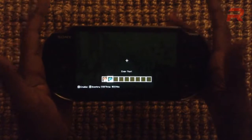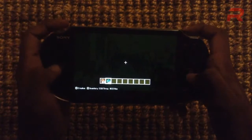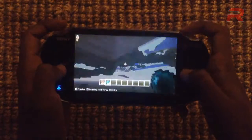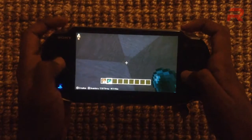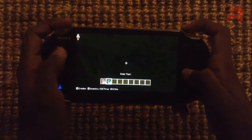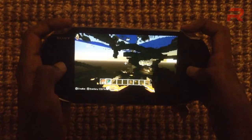What you need to do is put a TNT above you. Then press L1 on your PlayStation Vita and keep throwing an ender pearl until you basically see x-ray. That was a fail — sometimes you can mess up — but just put a TNT on top, throw an ender pearl, and look around.